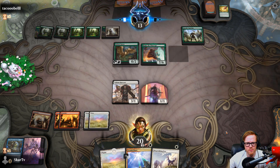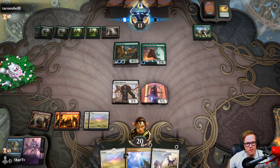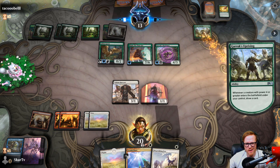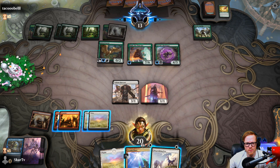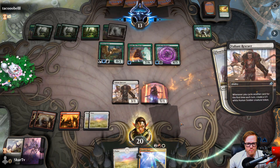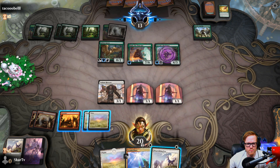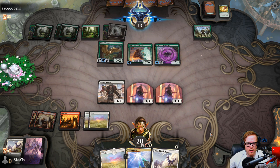They play Garruk's Uprising — that's fine, things have trample now. That Gilded Goose got trample, watch out for it, it's dangerous! They have no way to gain life right now — that's their big issue, nothing to gain life. Let's cycle. We're one damage away — close!